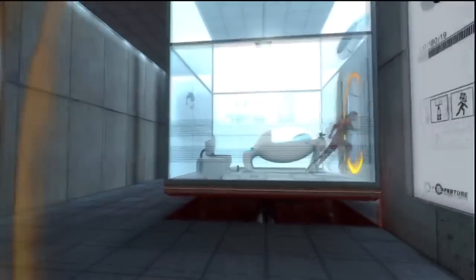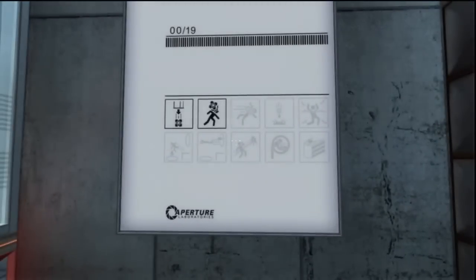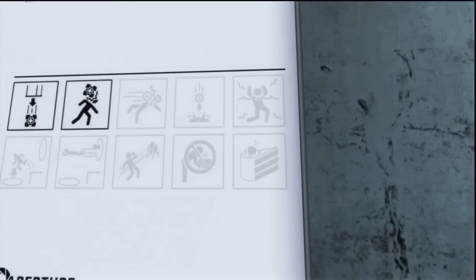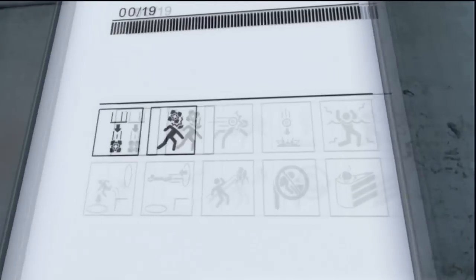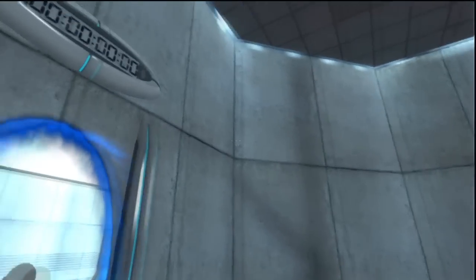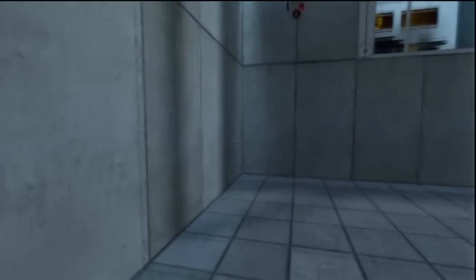All right, out we go through the portal. Now I'm gonna run you through solutions to things. Also, hey look — cake! And I will also run you through some shortcuts and some glitches, because I can. So let's look around and see what's going on.